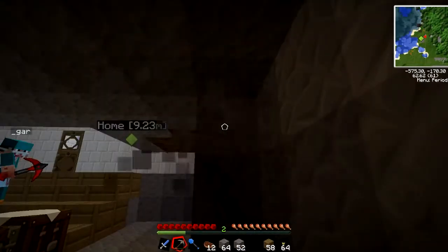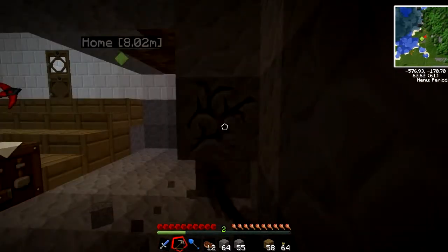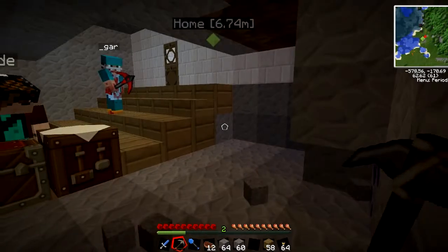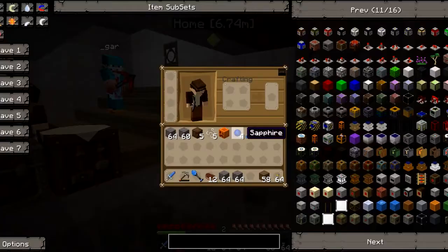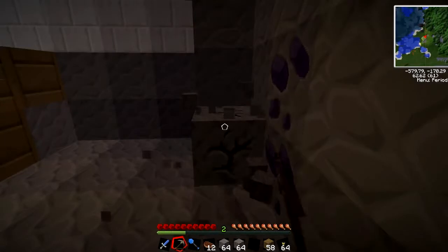I'm on the wiki now. I need to find the recipe for the project table. Three stone across the top, so you need to get some stone. I have. Four wooden planks, crafting table in the middle, chest at the bottom. Yep. Okay, thank you. Ta-da! Whoa, did you find something? Yeah, we got some apatite. Apparently it's pretty much useless.